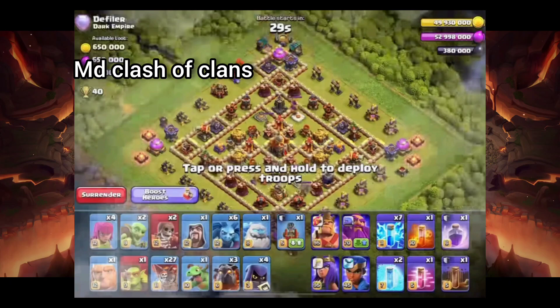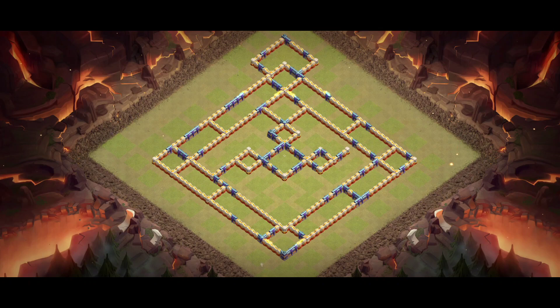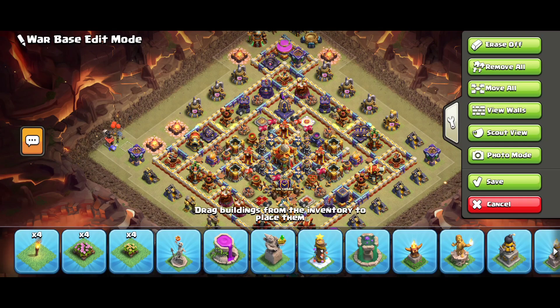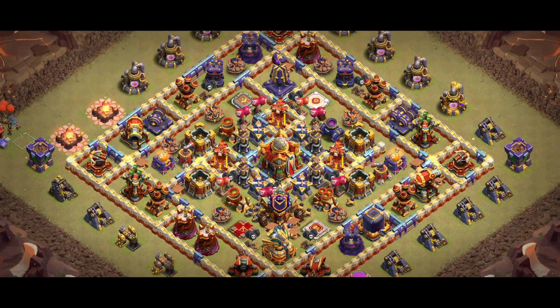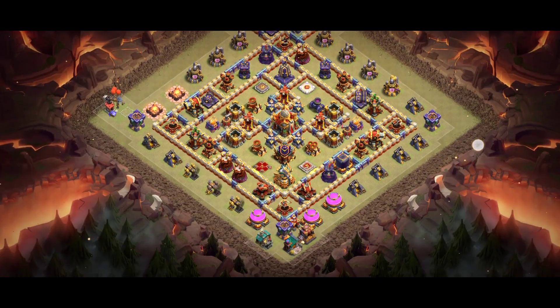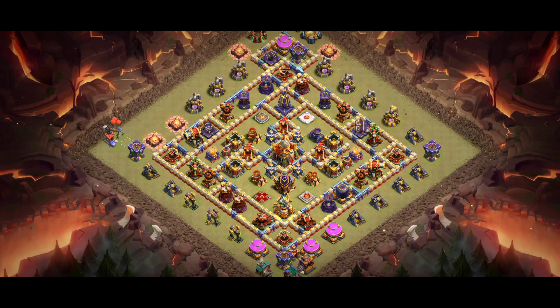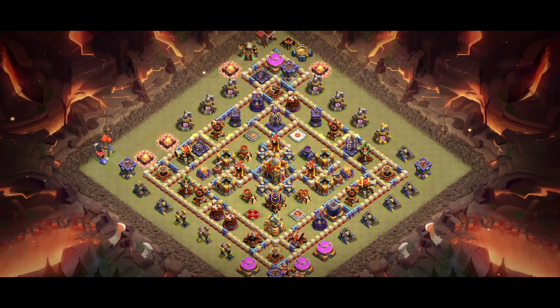Base number five is another great base. I have loaded zero star bases — check them out. I also have glow-up bases with approval screenshots if you're looking for more bases. This base number five is a really great new design, also getting one star. We have heroes placed around the town hall — it's an awesome new type base and I'm sure it'll be really helpful for you.